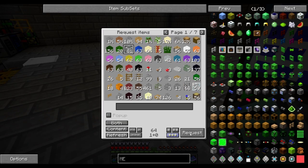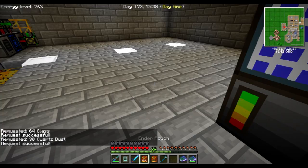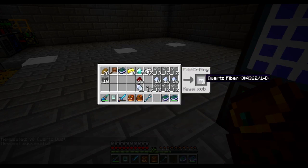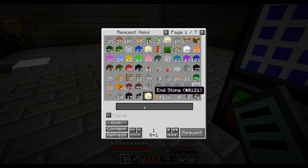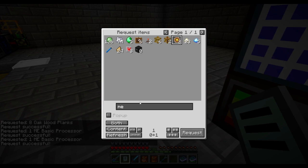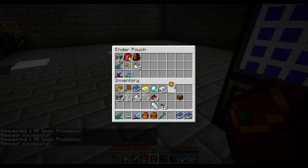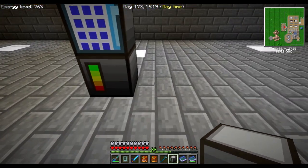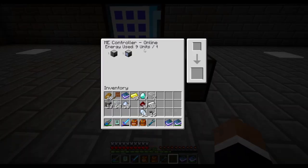I'll get some more quartz fiber and some more dust — 30 should be enough. Actually, let's not craft it up until I actually need it. There's one more thing I need to make: two of those, some glass, and iron — with that I can craft a chest, then place this around it with some glass, which makes an ME drive. I'll put it there. It should power up — yes it does. It uses 9 units per tick, which is roughly 1 megajoule, and I have a pretty good megajoule output so I'm not worried.